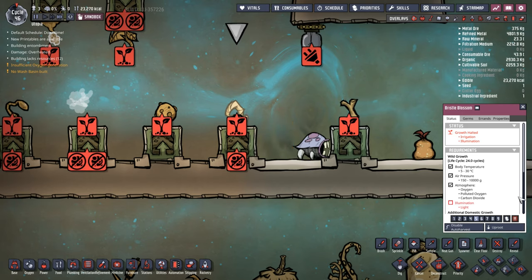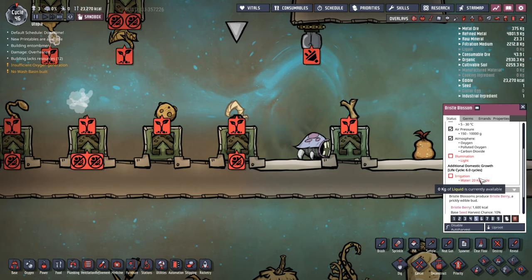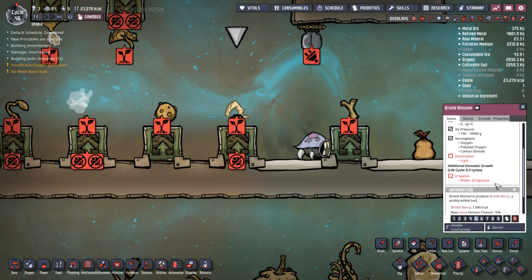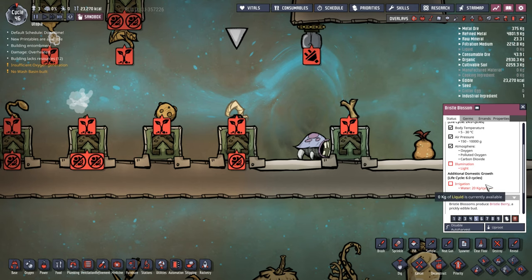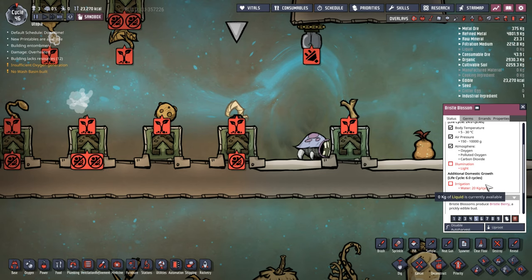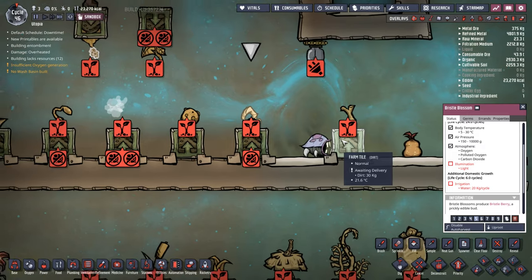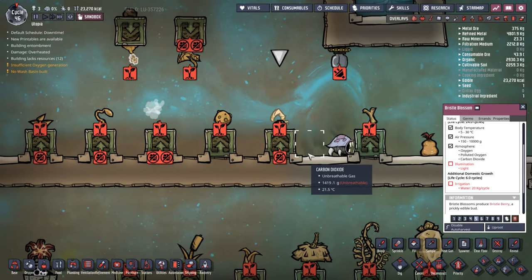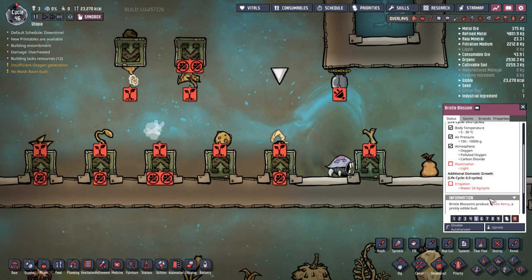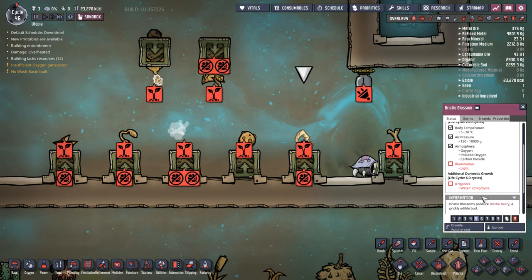If you domesticate Bristle Blossom you need to give it 20 kilograms of water per cycle. Early game that's very hard to achieve. Generally if you're going to plant Bristle Blossom, even one or two, have the duplicates manually tip the water in rather than trying to irrigate it into a farm tile. Later game when you've got plenty of water, by all means - though it's not really a great plant.